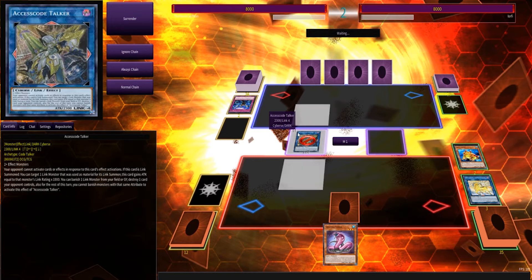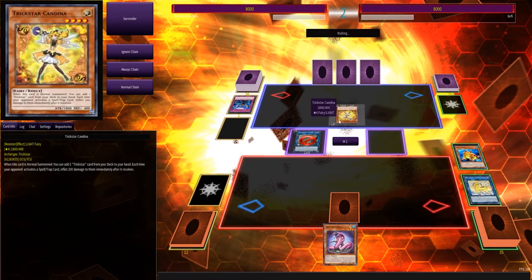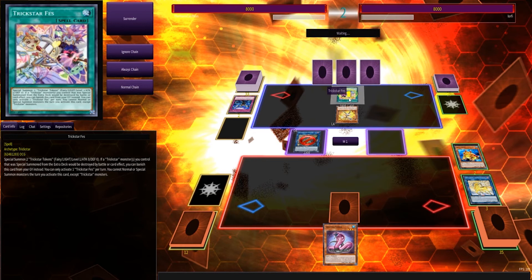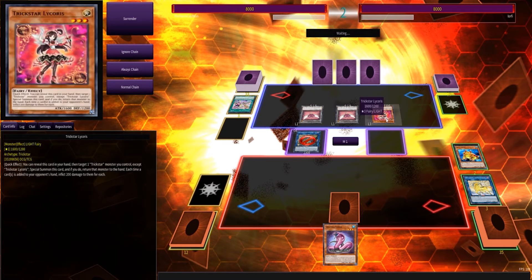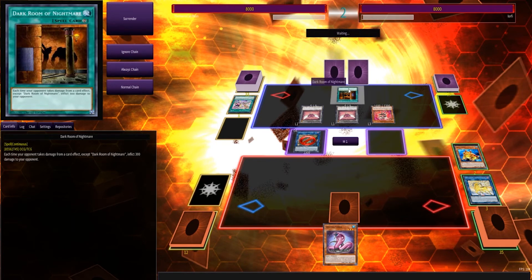Trickstars - come on, I've dealt with enough of these! Trickstars get really annoying. I'm glad Light Stage is at one - this deck does not need to be at full power. It's just so ridiculous how annoying it is. I couldn't even imagine trying to do this at real life events keeping track of all the life points - that's just dumb, just how much it does is incredibly ridiculous. I really do not enjoy playing against this deck. It feels so one-sided. People say Pendulum is like playing solitaire - Trickstars for me is way worse. I hate playing against Trickstars because they just do stupid stuff and it's so unenjoyable. The Dark Room of Nightmare - oh man, that's definitely going to hurt.